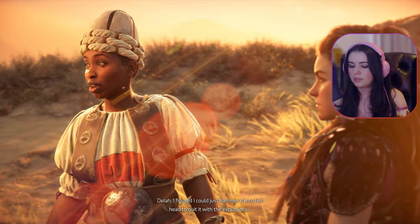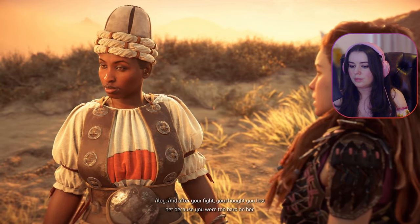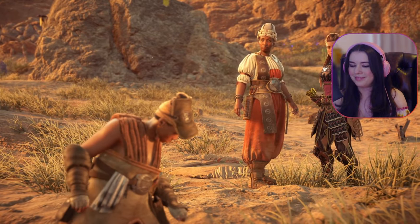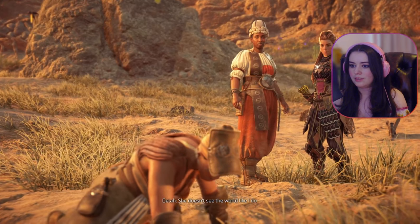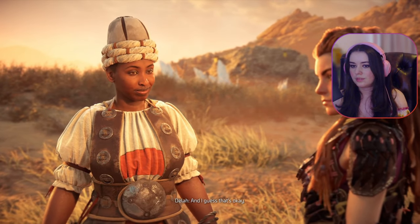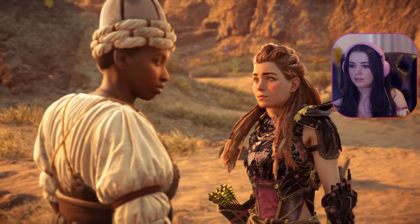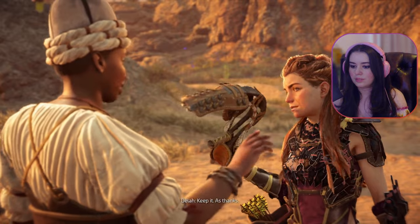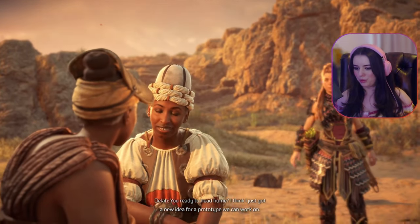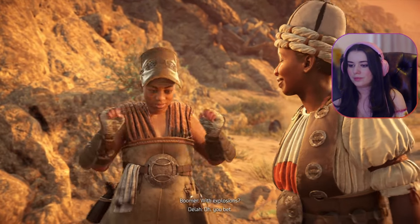I like the other weapon better than that one. Ever since we left the Claim, I figured I could just hammer it into her head to quit it with the explosions — everything would be better. And after your fight you thought you lost her because you were too hard on her. Turns out I was wrong about that too. She doesn't see the world like I do — where I see a problem, she sees a way to blast through it. And I guess that's okay. I wouldn't have gotten her back without you, Red. Boomer's lucky to have you. As for the weapon — keep it as thanks. You ready to head home? Because I'm not going to be using it — I think I just got a new idea for a prototype we can work on with explosions. Oh, you bet! Bye Red, see you later.